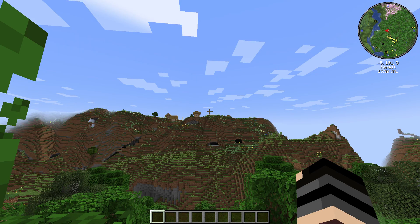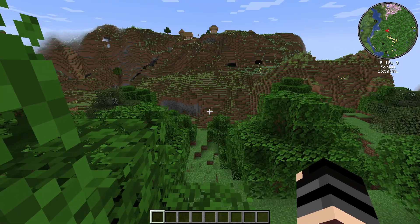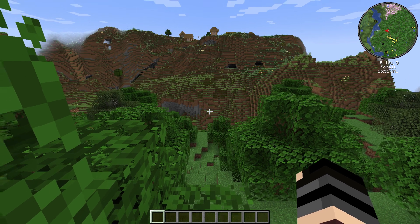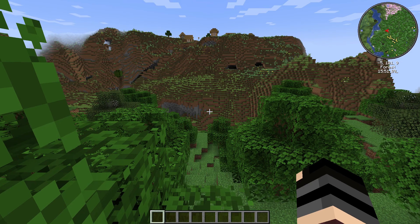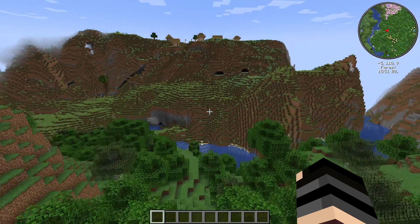If you look at the mini map in the corner you can see a bunch of pink up there - that's a cherry grove. The village spawn is at minus 5, height 101, Z-axis 9, and the village is at minus 176, 16. It's west of spawn as you can see from the mini map arrow pointing west. Let's go and explore this village.